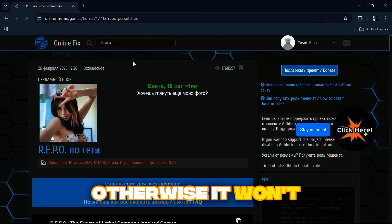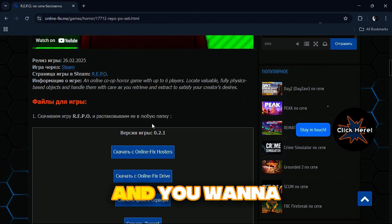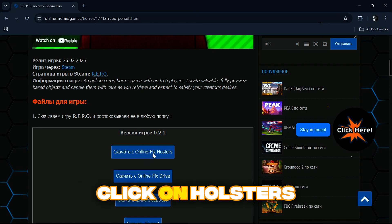Make sure you have an account, otherwise it won't be the same. Scroll down and click on online holsters — I accidentally clicked on the Google Drive thing, but you want to click on the holsters.